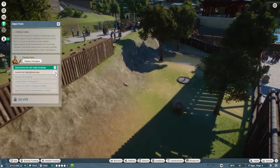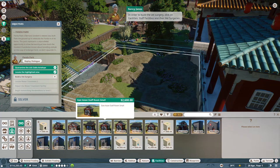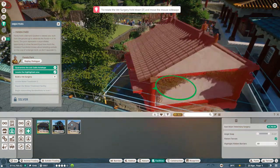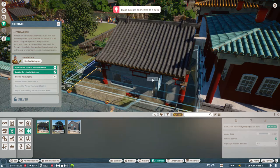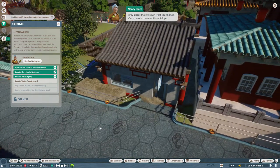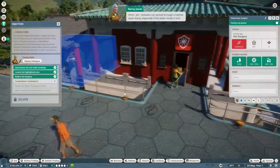In order to build a vet surgery, click on Facilities, then Staff Facilities, then Vet Surgeries. We've got a little vet surgery right here — we'll spin it around and make sure that the path connects up. Vet surgeries play a very important role in a zoo, as they're the only places that vets can treat animals. Once there's room for the antelope, the vet will pick them up from quarantine and bring them to the surgery. We got capacity for one.